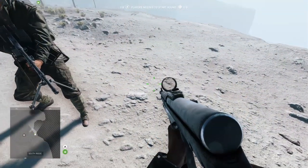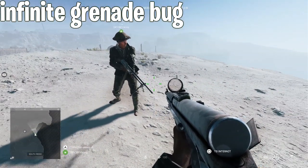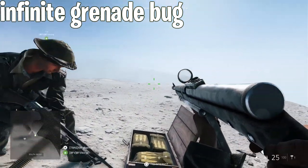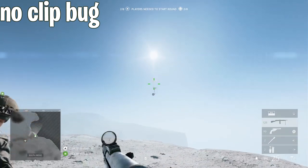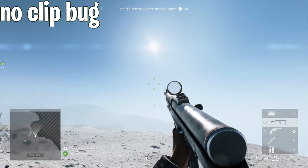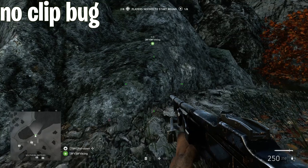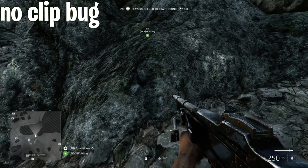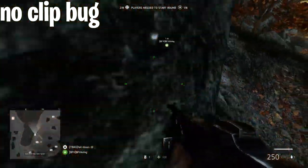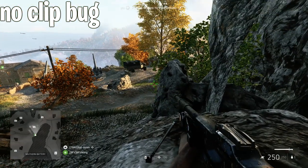A more recently discovered bug is the so-called infinite grenade spam bug. Another bug that goes along with this — at least in the toxic video I did — is the fact that you can walk through some walls on certain maps. Some walls don't have any collision, so you can literally hide inside a wall and ambush the enemy without giving them any chance because they can't see you. It's pretty toxic, but a lot of fun, and DICE should definitely patch this.